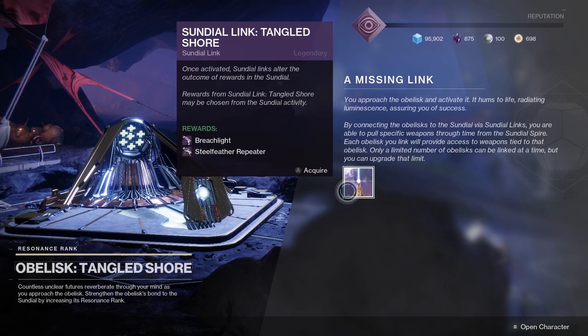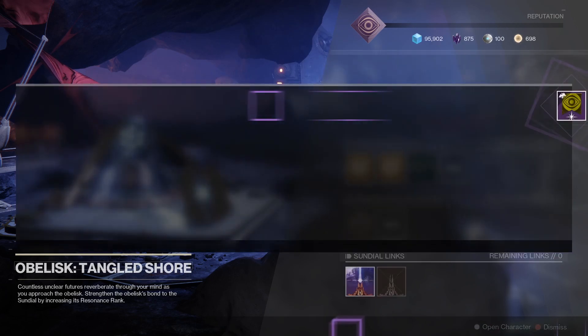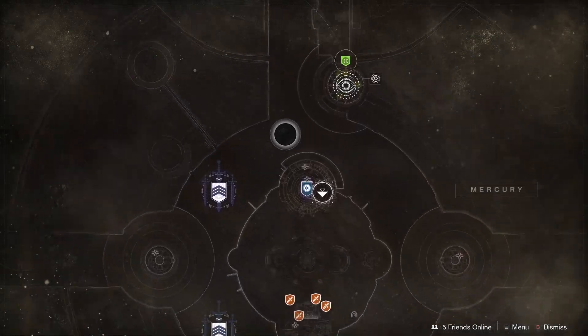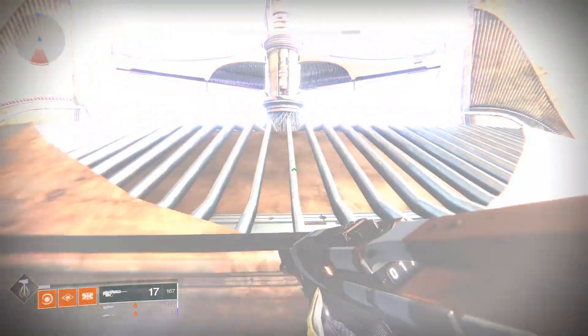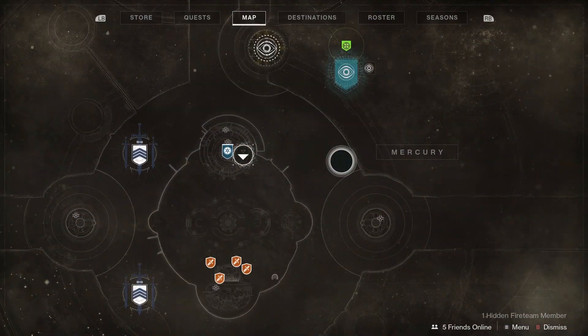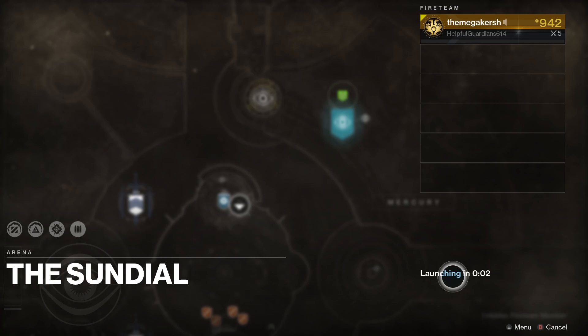When I picked it up it gave me a Sundial Link: Tangled Shore and the chance to get Breach Light or Steel Feather Repeater. Once you pick the links you get a pop-up saying Sundial Reward Linking — Sundial arena activity rewards are determined by the obelisk linked to it, and only a limited number of obelisks can be linked at one time. Finally, head back to Mercury and speak to Osiris and he'll invite you to enter the Sundial. Go to the Director on Mercury and you'll now be able to pick the Sundial from the menu, sending you into the new 6-person matchmade mode.